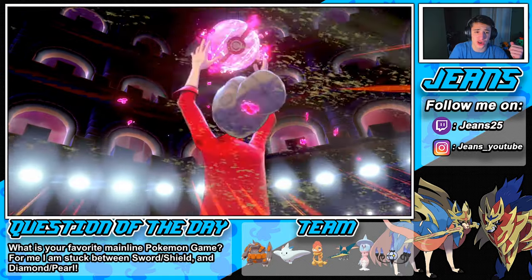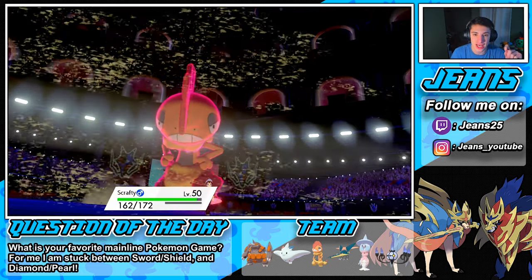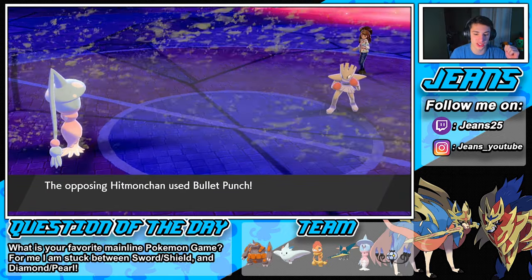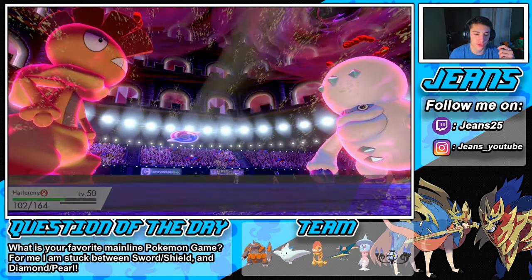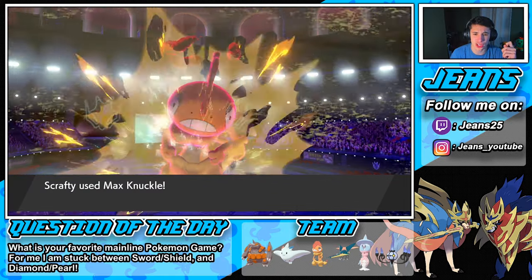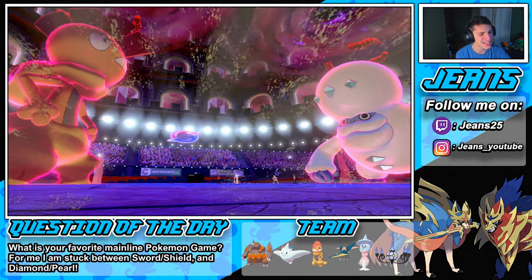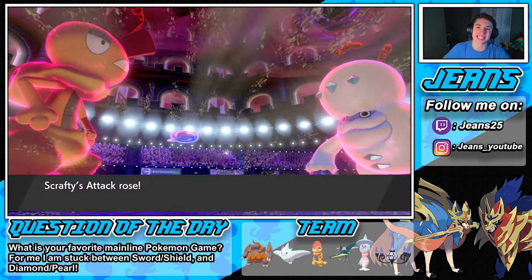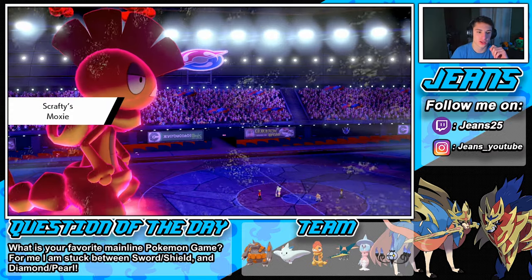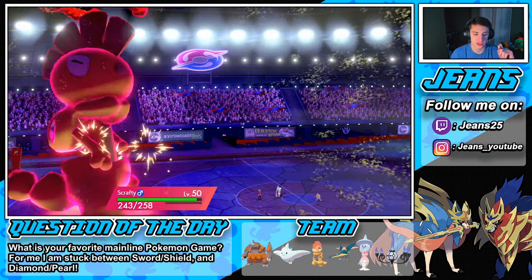Scrafty is a beast with Moxie — when he gets hit with physical attacks his attack boosts one level, which is awesome. Hatterene goes first, she's the slowest. He throws out a Bullet Punch — that's a priority move. Dazzling Gleam doesn't quite take out Hitmonchan. Max Knuckle pops out, let's go — our attack boosts up and we're in a 2v1 spot. I can see this guy hitting that run cancel button and that is going to be the game. We're absolutely crushing it.